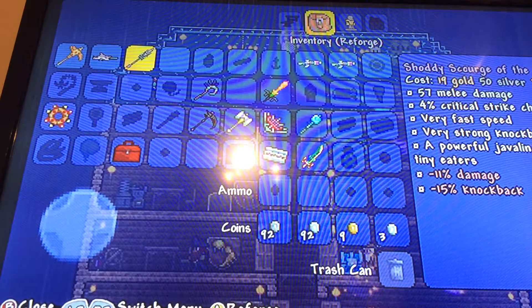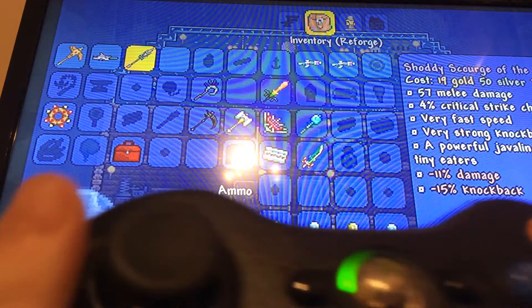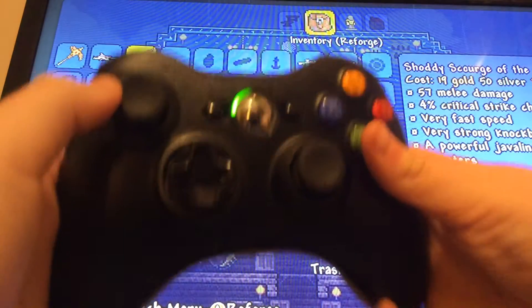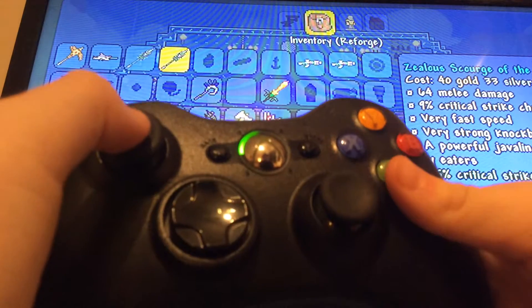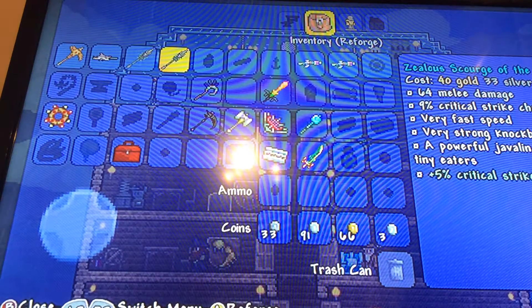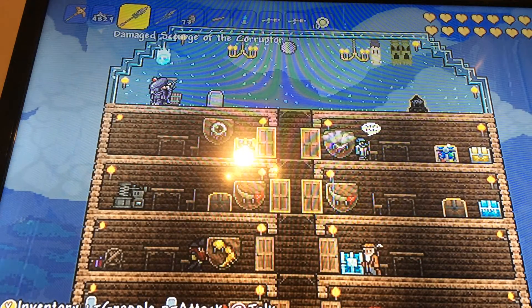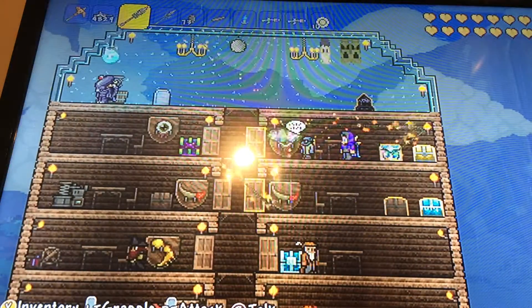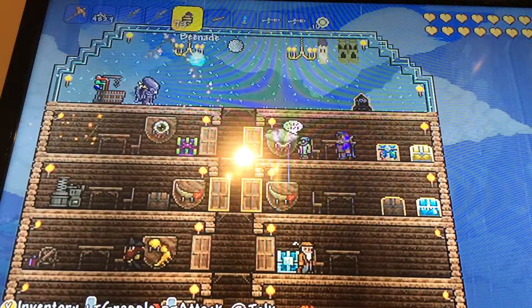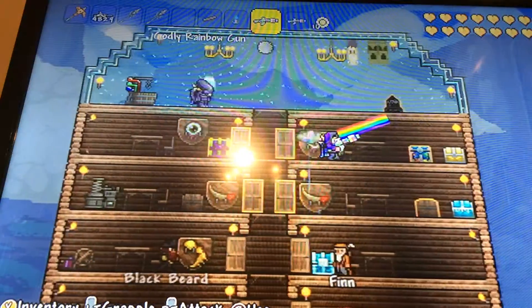So I'm gonna try it with a Scourge of the Corruptor. There you go — now you have two Scourge of the Corruptors. And you got two Rainbow Guns.